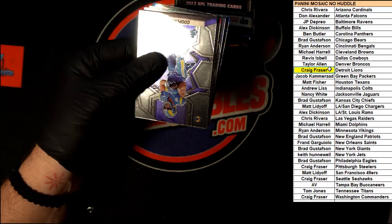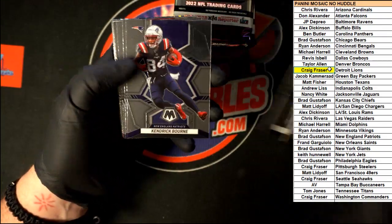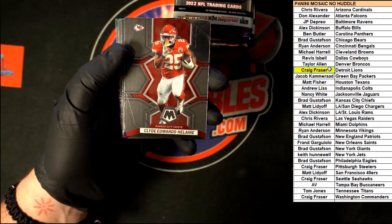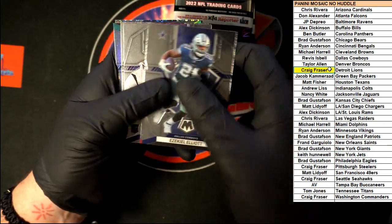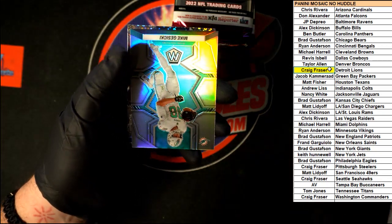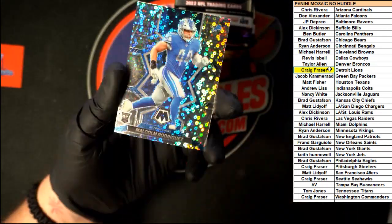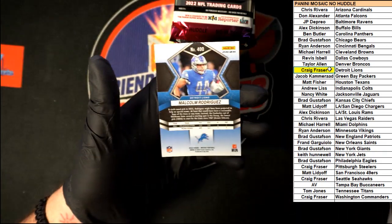Starting out: Cooper Kupp, Mean Joe Green, Dan Marino, Kendrick Bourne, Russell Wilson, Davante Adams, Cline Edwards-Helaire. We got Ezekiel Elliott, Owusu-Koramoah for the Ravens, White for the Buccaneers, and Gesicki for the Dolphins. Malcolm Rodriguez for the Lions — not numbered.